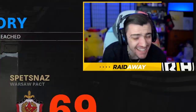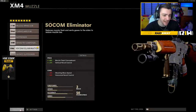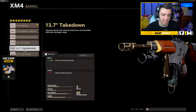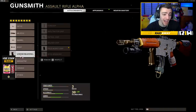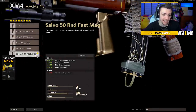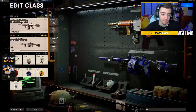All right guys, let's jump right into the XM4 class setup. For the optic, we're running the Micro Flex LED. Moving on to the muzzle, the SOCOM Eliminator. For the barrel, I have the 11.8 Ranger — this comes with the variant I was using — but I completely recommend either the 13.7 Takedown or the 13.7 Extended. Both these barrels are amazing for this weapon. For the body, we have the Tiger Team Spotlight just to spot enemies from farther away. For the underbarrel, the Field Agent Grip to help out the vertical and horizontal recoil. For the magazine, of course the 50 Round Fast Mag. For the handle, we're rocking the Jungle Grip, and lastly for the stock, we're rocking the Combat Stock.